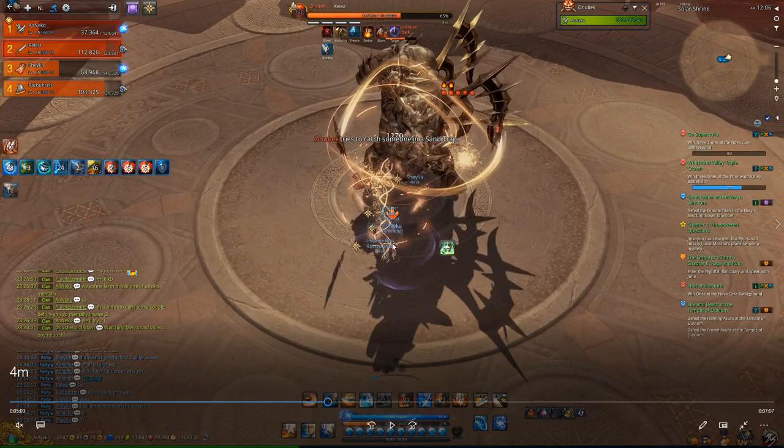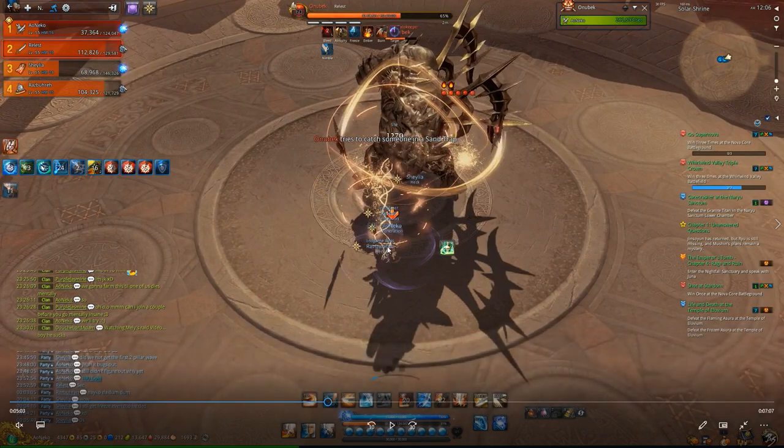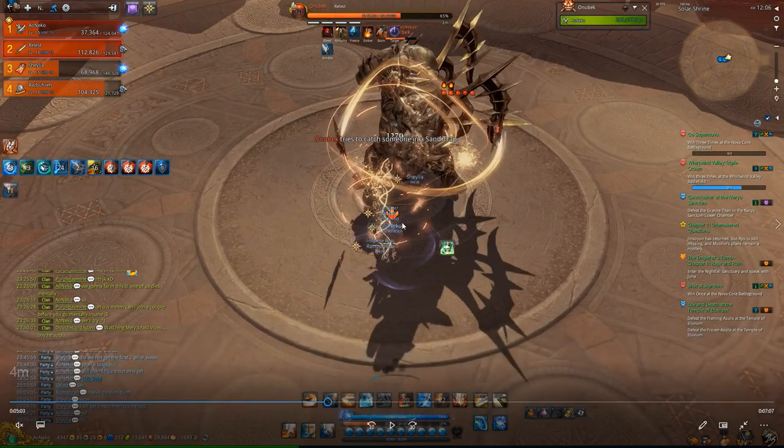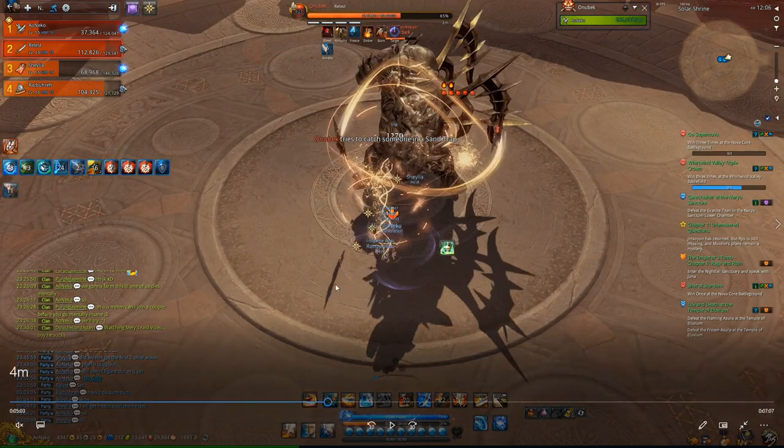The lightning buff can be shared with up to three people. If you do not share with three people, the person that gets two stacks will die. But if you have four people, only three of them will get the buff — so you will not have four people with the buff even if you have four people standing together. If you don't get the buff, you will get frozen in time.